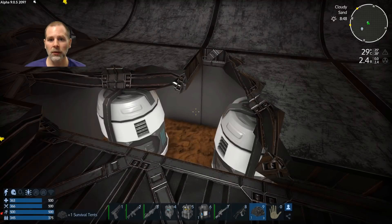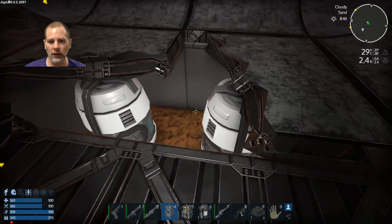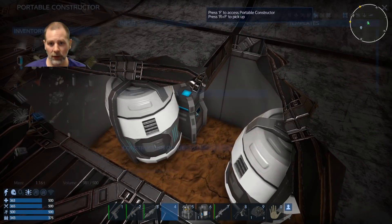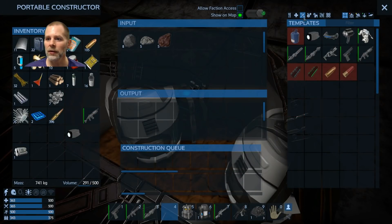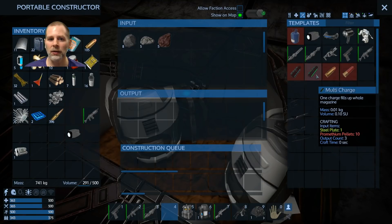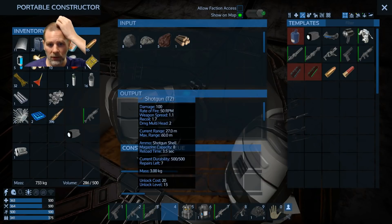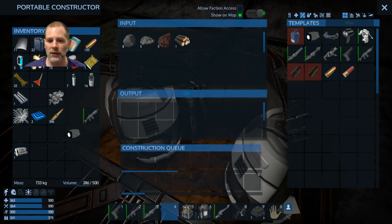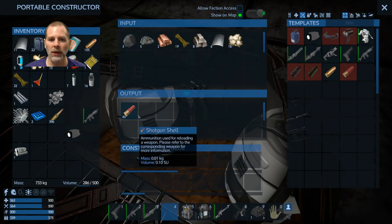There we go. I think we can set our constructor down here. We'll see if we can make anything we need — like ammo. We can make shotgun shells because we have a shotgun, Tier 2. Why don't we make some shotgun shells? We can't make sniper rifle rounds. So let's go 30, 60, 90 — we're going to make 90 of these.